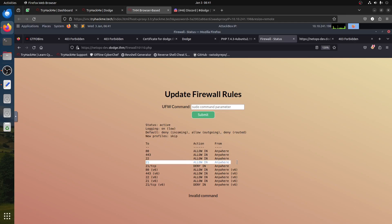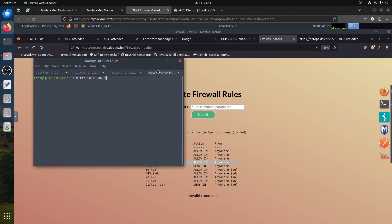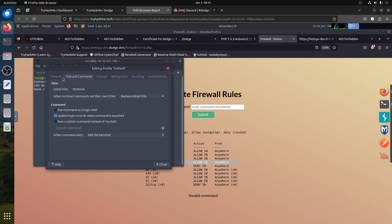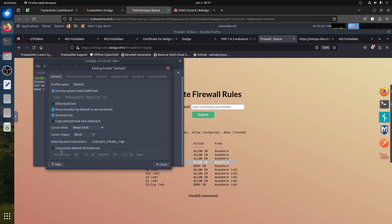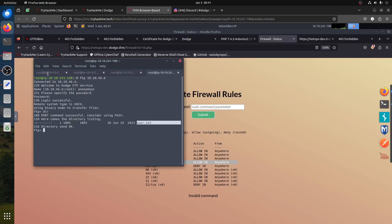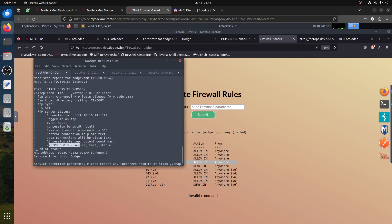Now that FTP is open, we have access. Let's go there on port 21. Let me confirm with nmap. Now going to FTP — let me adjust the font size in the terminal. Let's try 'anonymous' login. I tried anonymous with no password — and guess what, we are in! It accepted that user. It's a vsftpd FTP server. Anonymous FTP login is allowed.